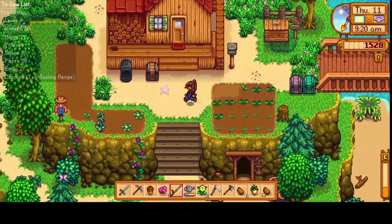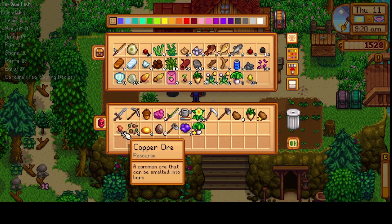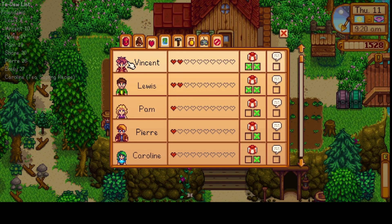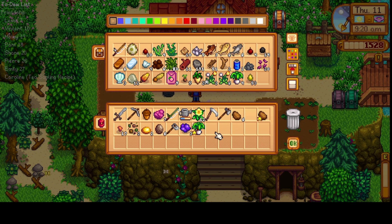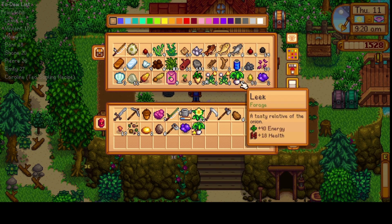We'll need to buy some more seeds today. Let's grab our hoe. Now let's see who we need to see around town — we need to chat with Vincent, Lewis, and Pam. We can give something to Pam, Pierre, and Caroline, and Shane as well, Hayley and Emily. I have something for Hayley — I have Amethyst, I know she likes those.